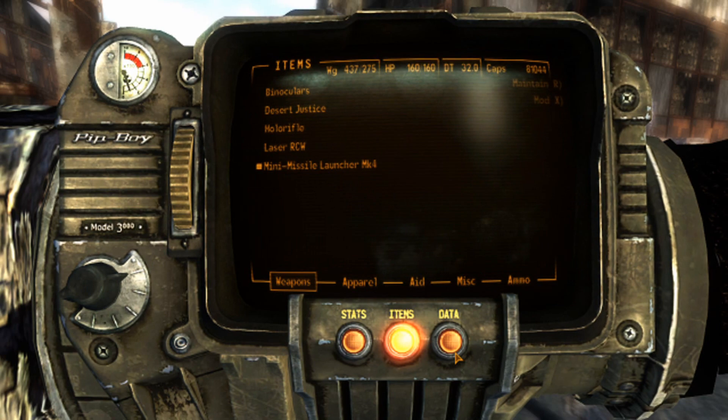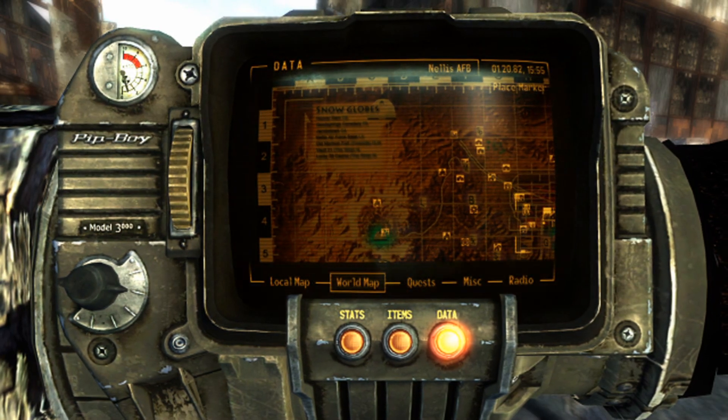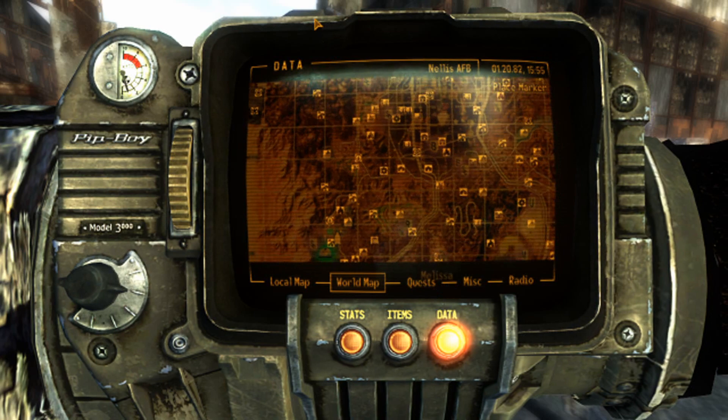What this does is it basically takes the world map and makes it pretty, instead of just kind of a flat brown. It's textured — instead of being just like a political map, it's like an actual geographical map.